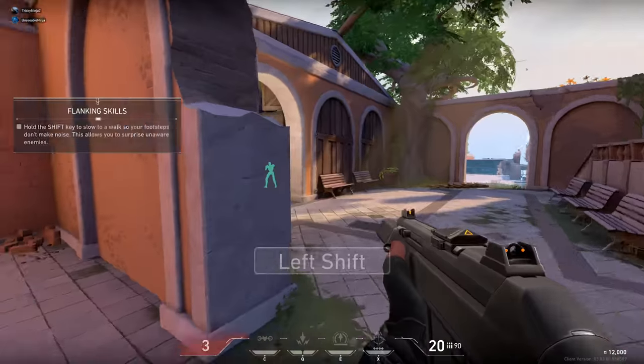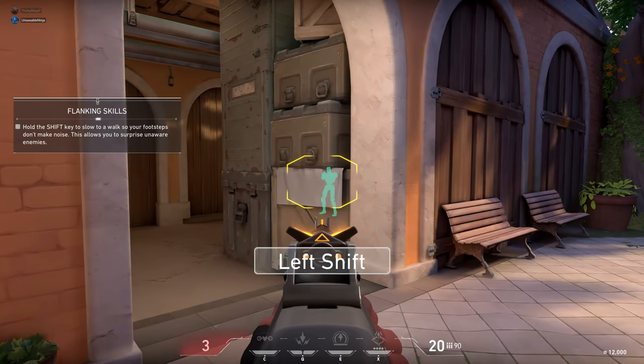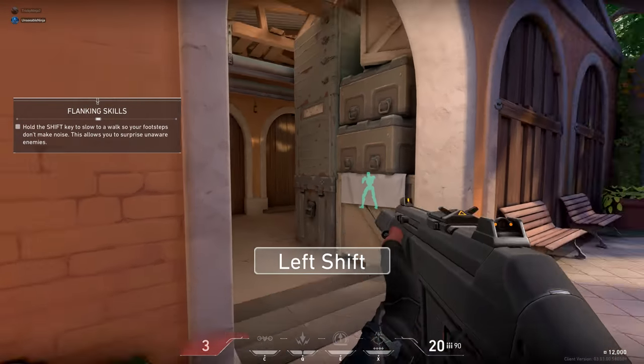The next bot can't see you, but it will hear you. Walk slowly so it doesn't detect your footsteps, then take it by surprise.